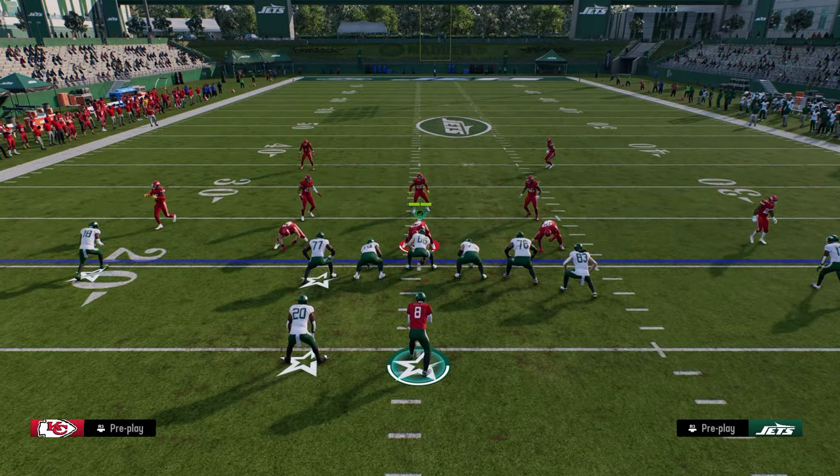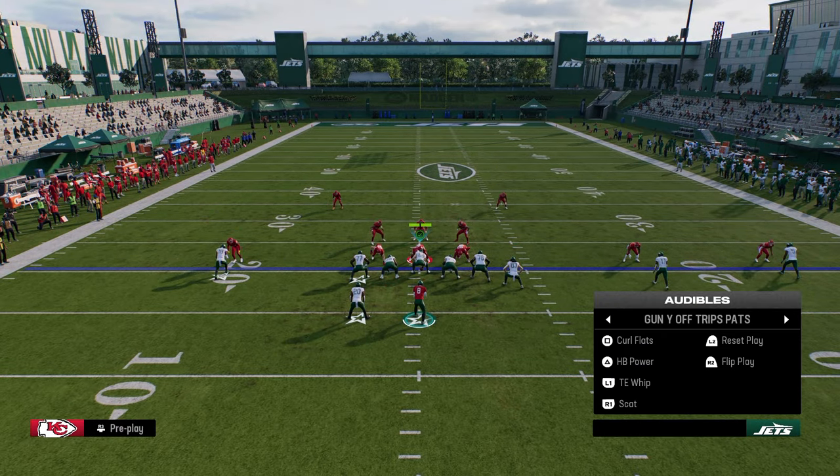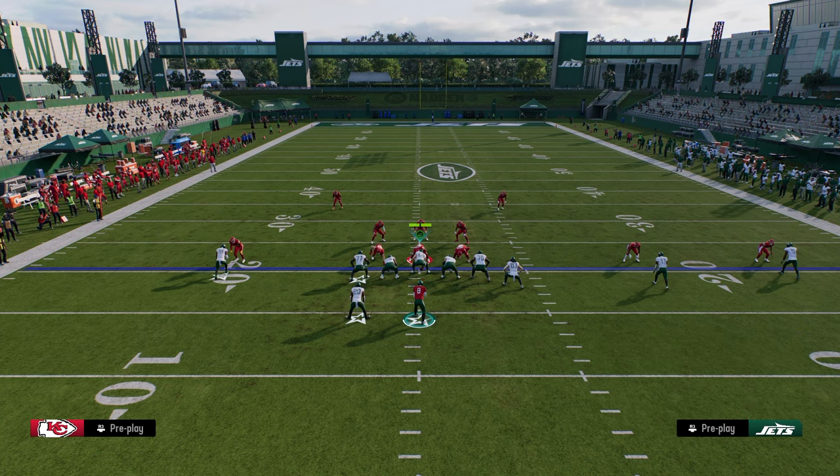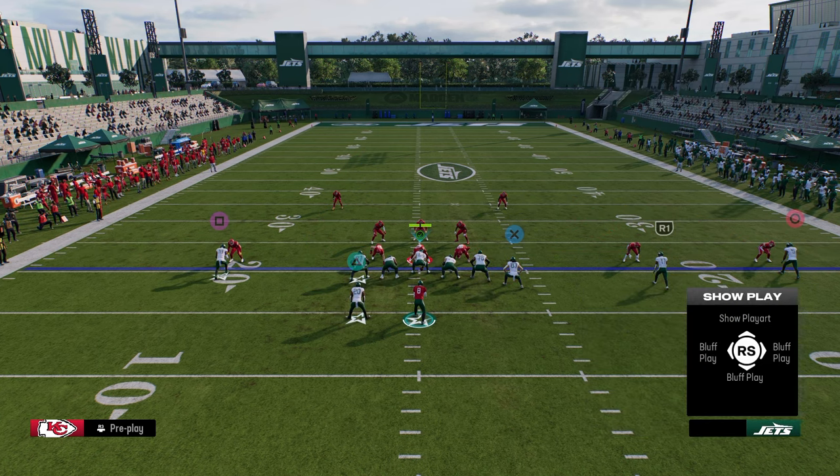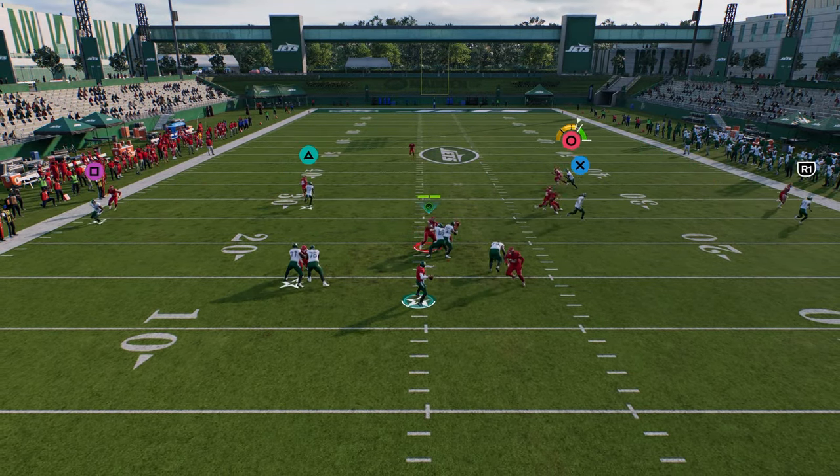Because the user will end up going to the running back, stemming this route up is going to allow me to throw this against cover four — it just gets into such a nice spot of the field. If they want to play man coverage on us, we can go back to tight end whip. I like to stem it up between 12 to 15 yards. This post is really good against man.